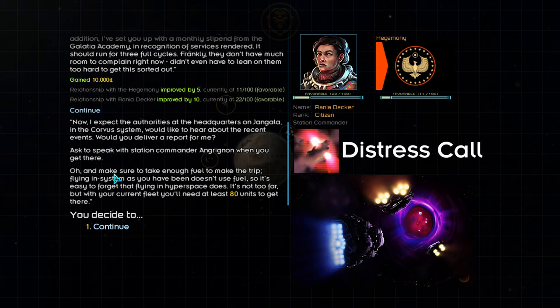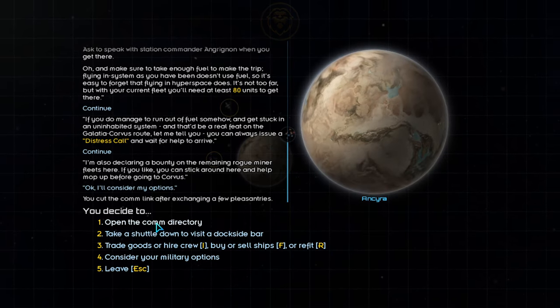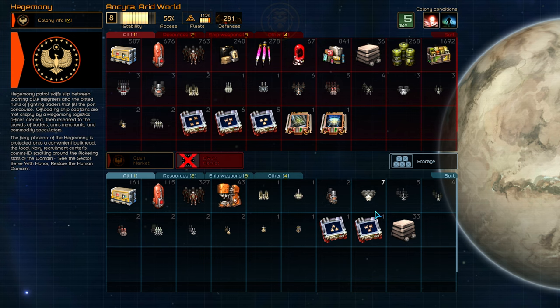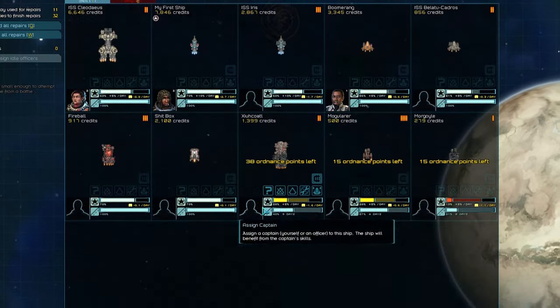Fun fact: through my early playtesting of the game, I was one of the key players who got the Distress Call implemented. Back when the sector had only core worlds, I managed to run out of fuel in the one system without any kind of station — Penelope's Star. Without the Distress Call or any kind of station to buy more fuel, my fleet was forever locked in the system, doomed to run out of supplies and crumble. I had money and a large fleet, but there was no way out. I brought my problem to the forums, and Alex, the lead designer of the game, quickly implemented the Distress Call in the next major update. I lost my whole fleet, so you don't have to.